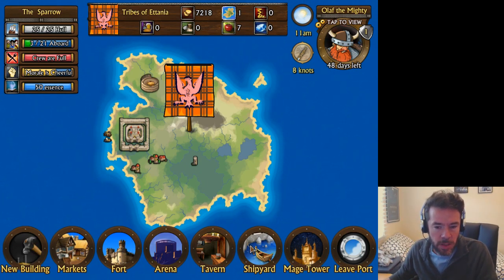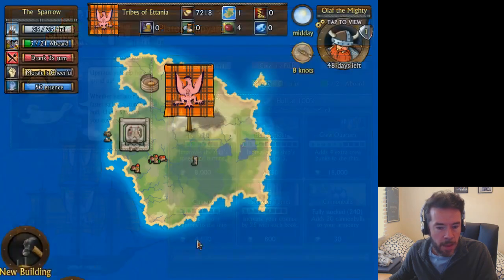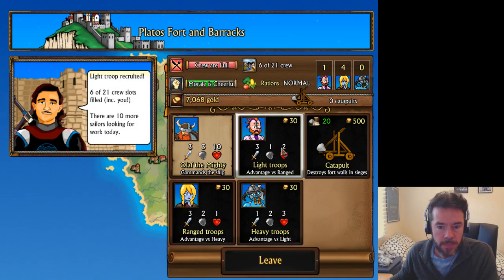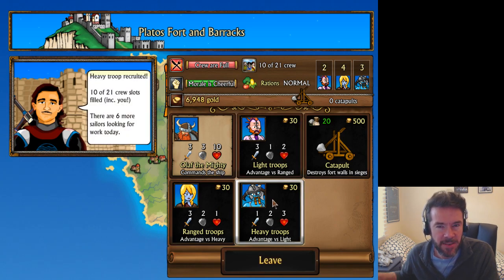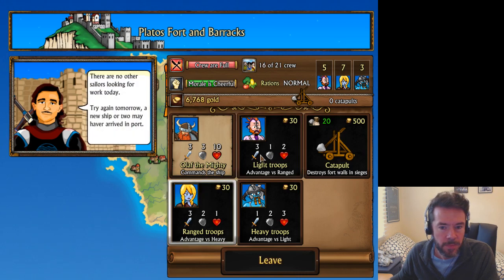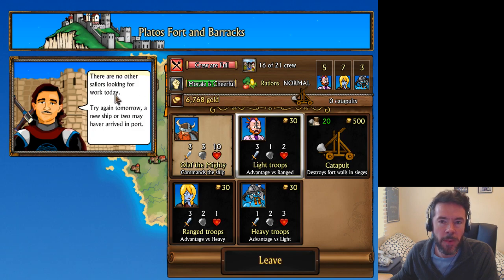We're going to go to the shipyard and make sure we've got enough crew. We go to the fort and we'll get ourselves some ranged troops. I'm going to change that Mario sound effect because it doesn't really fit with the game — it was a bit of a placeholder. You can see up here how many people are in the crew. There's only a certain amount of sailors you can pick up from any one tavern at any particular time. You can come back tomorrow or a new ship might arrive, as the armor master says.